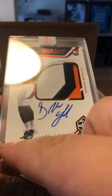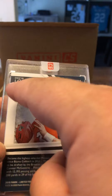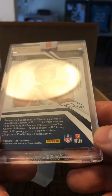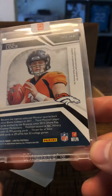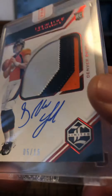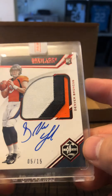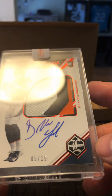My Patrick Mahomes one-on-one that I got — everything on the front is perfect, but on the back it's down here on the side and it shows the white around the edges, so it kind of pisses me off. But this ain't too bad man, this is pretty nice — Drew Lock RPA red parallel.